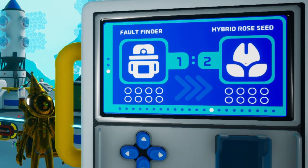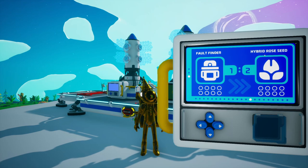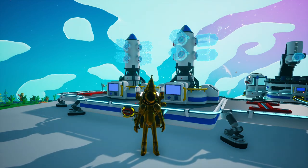A single fault finder will give us two hybrid rose seeds. The reason it's called hybrid rose seeds is because that's technically a different seed than the fractal rose seed, but long story short, it's the exact same plant. So this is essentially a fractal rose seed. You can get those out of the trading platform instead of going to Novus in the late game, which is recommended if you are in the late game.